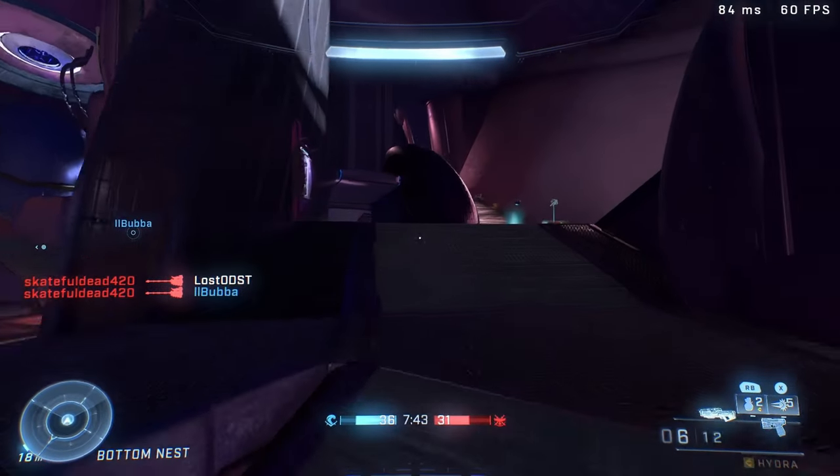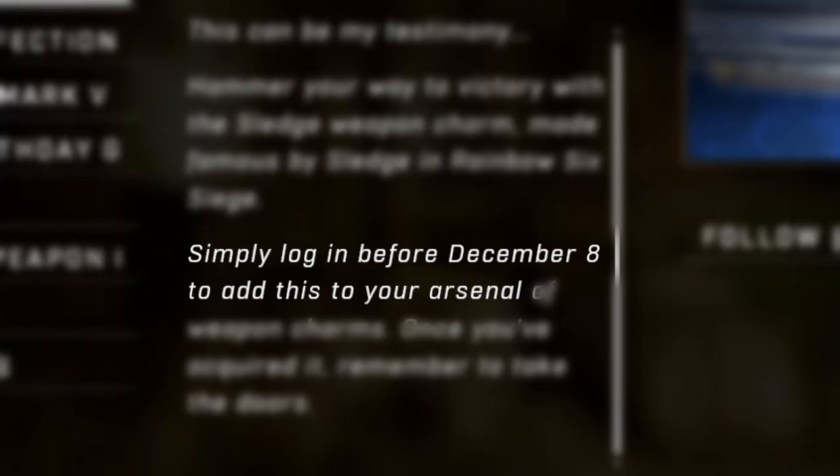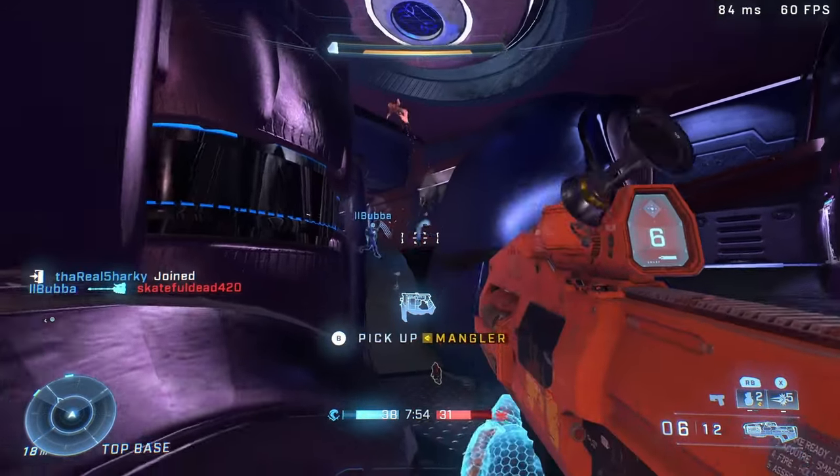Now you may be asking how exactly do I get these items. All you gotta do is simply log into Halo Infinite before December 8th, and you'll acquire both the Sledge Weapon Charm and the Sledge Emblems and Nameplate. Just as simple as that.